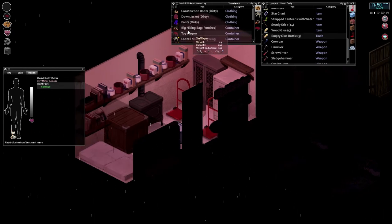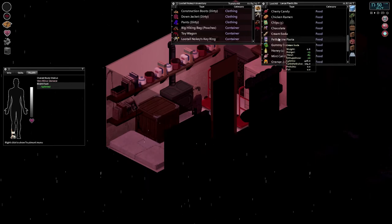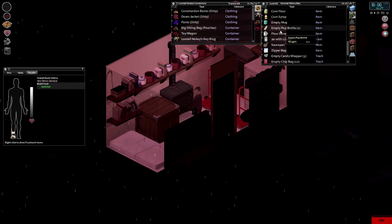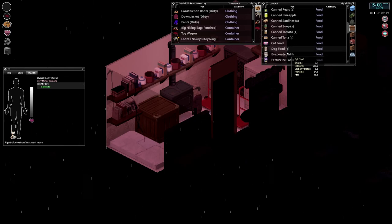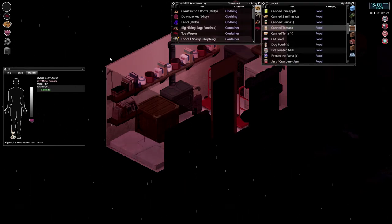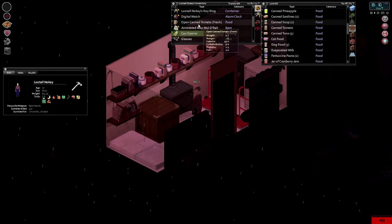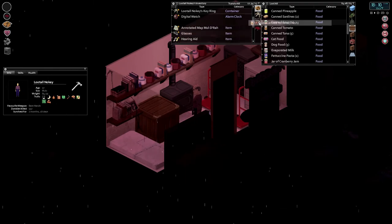Need to find some more clothing — maybe we should go raid. I'm starting to get warmer. Let's eat some food — like diet soda or something. Lots of baby food still. I like to use that for portability because it produces garbage. I guess all this produces garbage at this point. Let's open up some tomato and eat half. That really didn't do much. I really need to lose this weight.